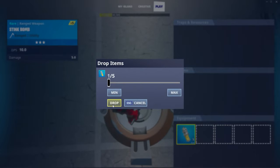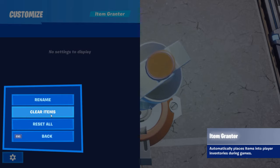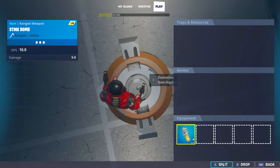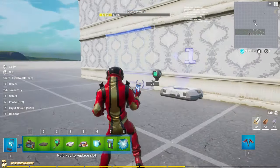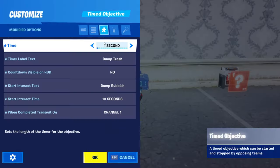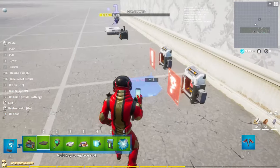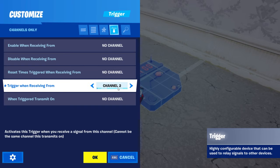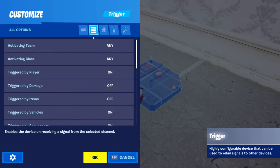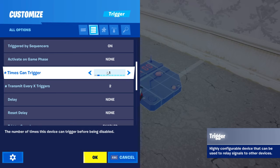We'll drop in two stink bombs. I'm going to show you a better version of this. So we'll do clear items and put two in. Now, we're going to change this to complete on channel two and we're going to make two of these. These get a bit more complicated. We'll set trigger when receiving from channel three, and when triggered transmit on channel one, and also make it transmit every two, and can trigger two times.